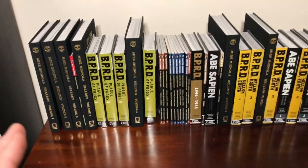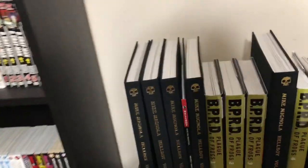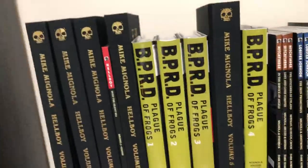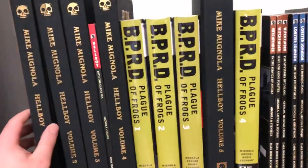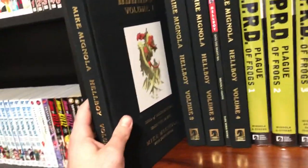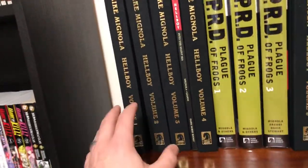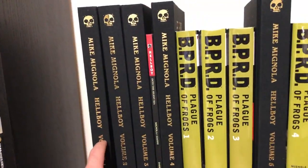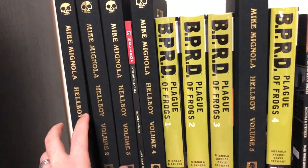All right guys, so here is the ultimate reading order for the Hellboy universe. If you want to start off, you can get these — these are the library editions for the Hellboy main storyline. There are seven books: six mainline and then Hellboy in Hell. These are also available in cheaper paperback omnibuses. Volume one covers Seed of Destruction and Wake the Devil. That's your starting point, even though some of the later books are prequels. This is where you want to start to get attached to the characters, understand who Hellboy is, and find out where he comes from.